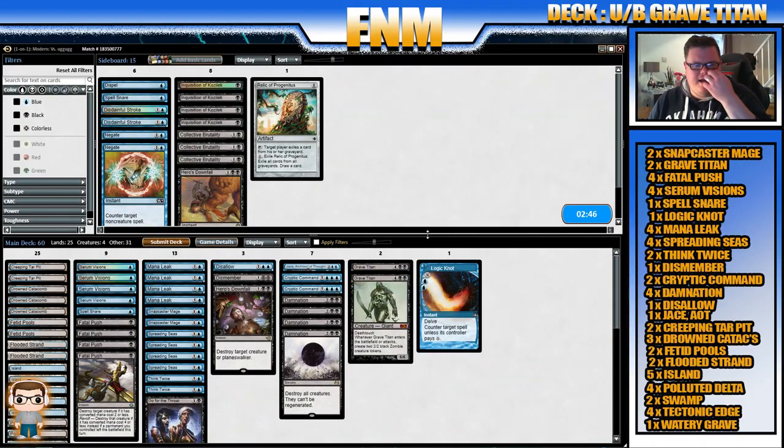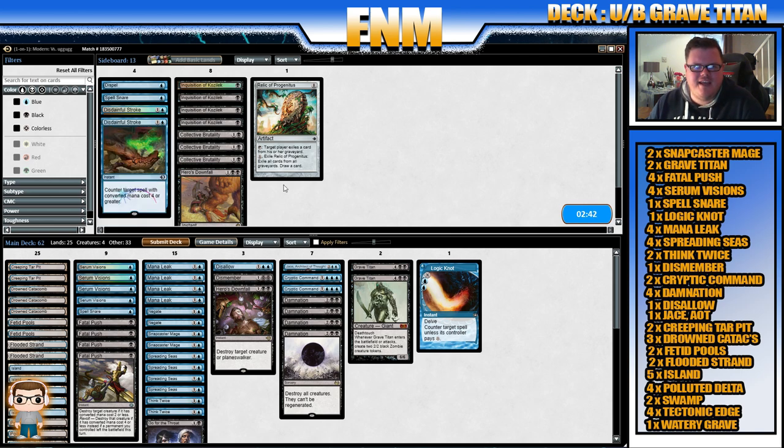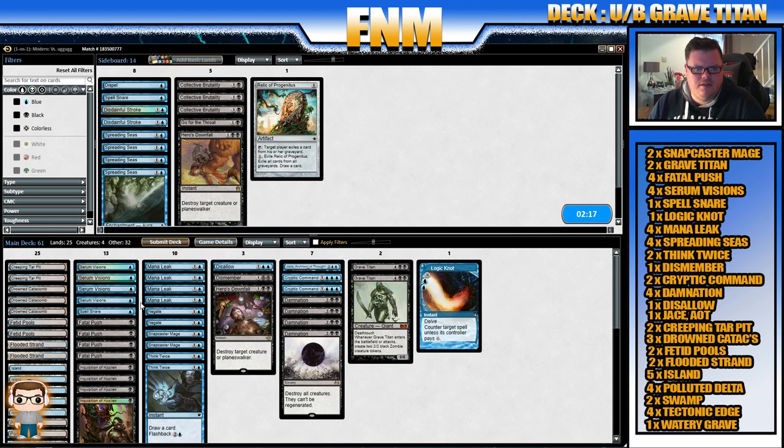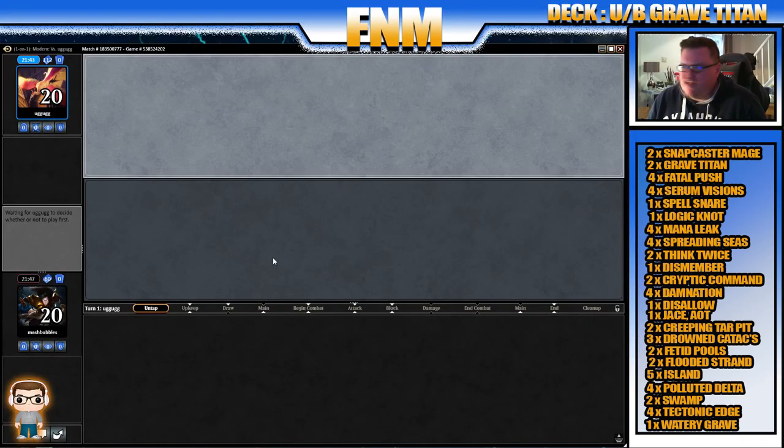So going to sideboard — how do we sideboard against this deck? We can bring in a couple of Negates. Definitely take out Go for the Throat. Spreading Seas seems okay for drawing cards, but not great. Maybe bring in some Inquisition of Kozilek, drop some spells. Here we go for our second game — we are one up; our opponent now has 112 cards in their deck. If you've got anything that'd be good in this deck, don't forget to leave it in the comments. If you want to see more gameplay, just let me know and I'll put it on another Friday Night Magic video. I hope all of you are having a great time at your FNMs tonight.